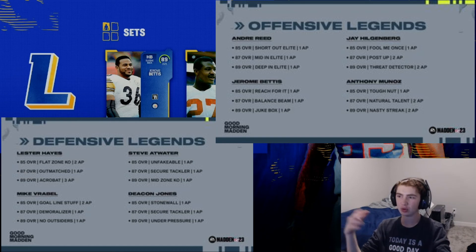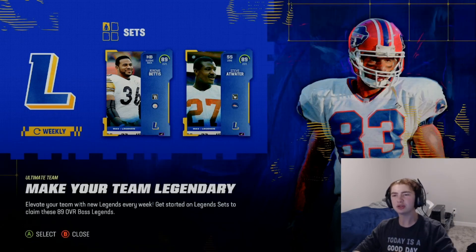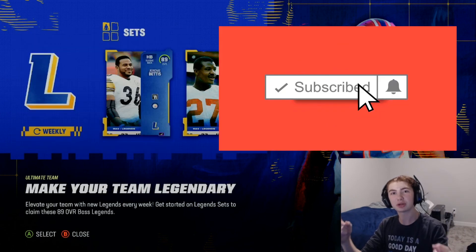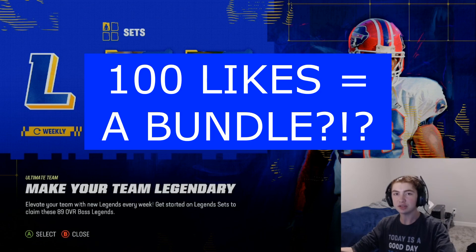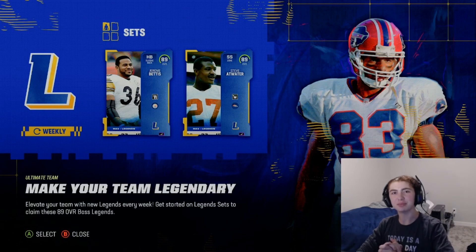Each different overall contains a different built-in ability for the card with different stats to help your team, which is kind of cool. These are also the only cards that are going to be able to be powered up so far in Madden 23 — but hey, they're legends, they're supposed to be broken. If you enjoyed today's video, feel free to like and subscribe for more content. Later today I'll have pack openings going over all the new bundles in the shop. If this video somehow gets a hundred likes, I may do a bundle giveaway. Hope you all have an amazing day — love you, peace.